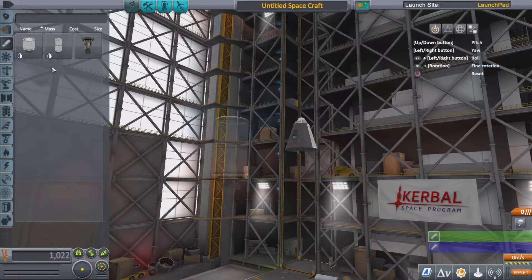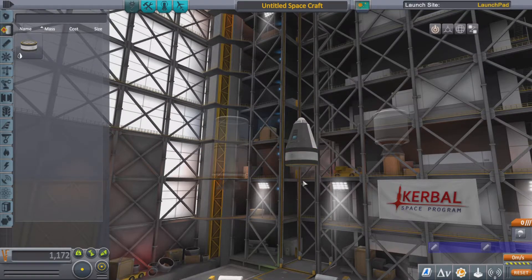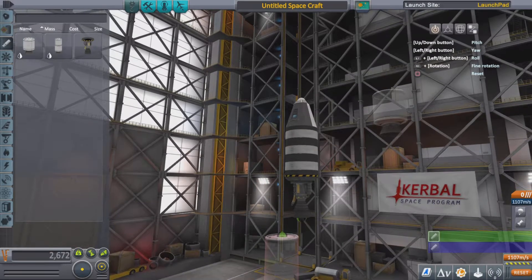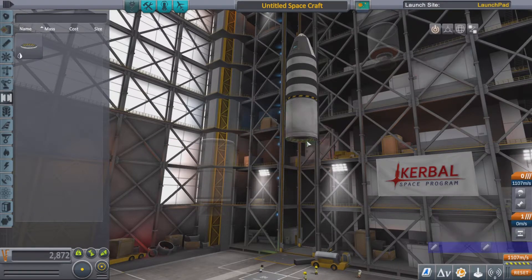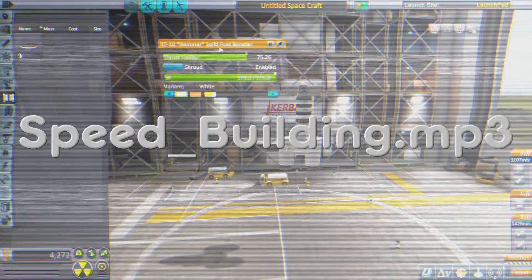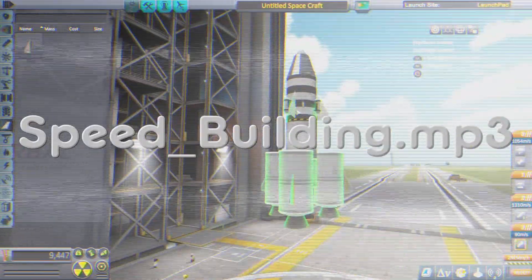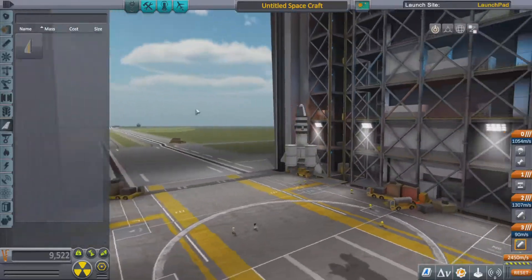We'll figure it out. Right now my main goal is to collect science for at least this flight, and then if I get enough science, I'll hopefully be able to get a ship into orbit. That's my main goal for this video. That's a good looking spaceship. Alright, let's fly it.